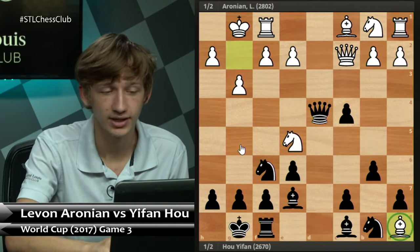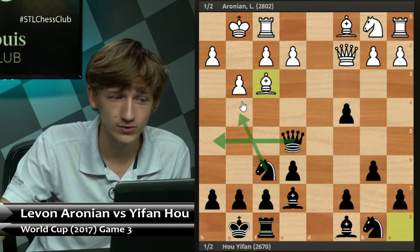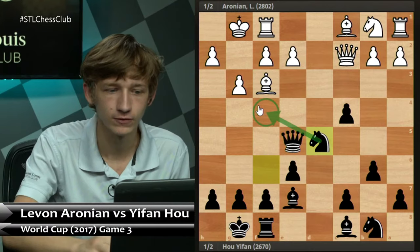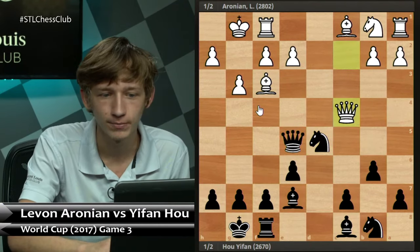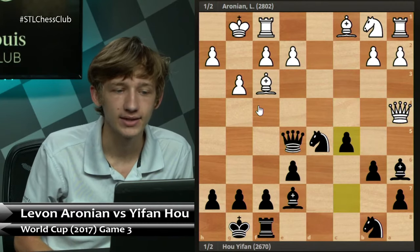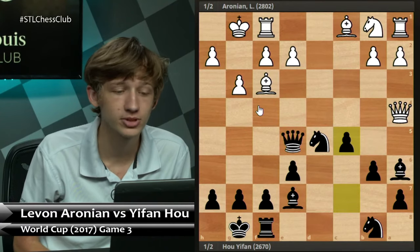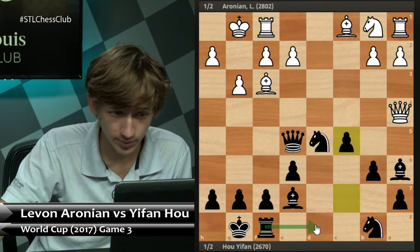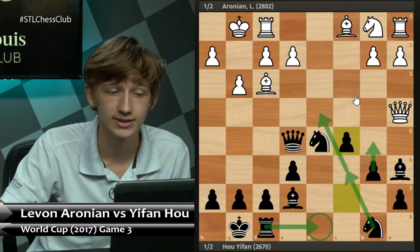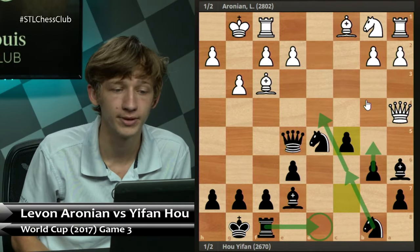In the Ne5 game, black has to take on d4, white takes on a8, we have Qxe5, Bf3 is the best square for the bishop — not allowing Qh5 and Ng4. Nd5 by black keeps an eye on f4. We have Qxc4, Ba6, Qa4, and now c5 by black — this is just the start of the middle game. From here the idea for black is to get your rook to the center, expand on the queenside, try to get this knight to d4, and life is reasonably comfortable.